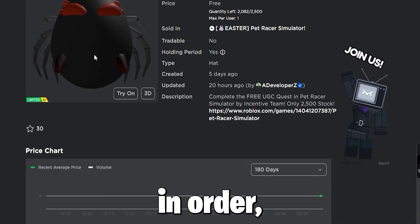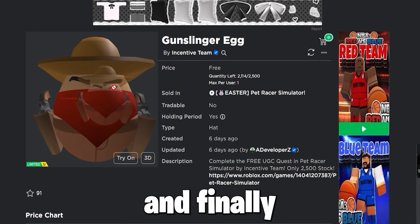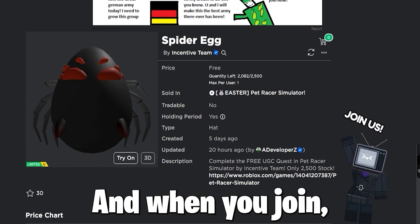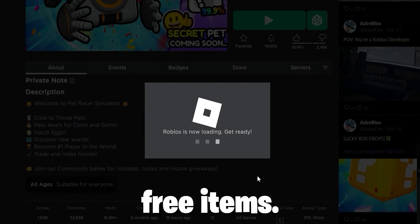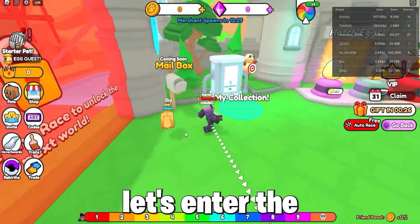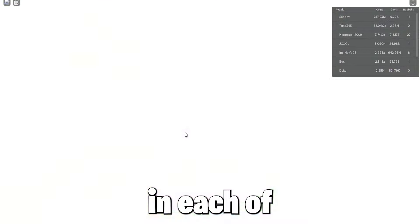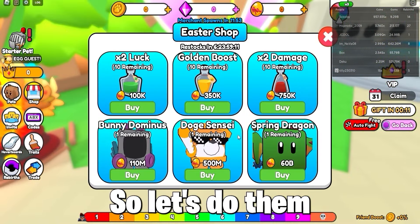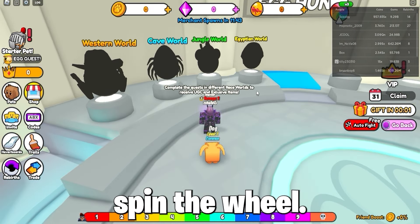Now to get these eggs in order — the Monkey Egg, the Spider Egg, the Gunslinger Egg, and finally the Pharaoh Egg — you must join Pet Racer Simulator, wait for the game to load, and complete a quest to get these free items. Let's enter the Easter event world. As you can see, you must do a quest in each of the four areas to get these four different in-game UGC egg items. Let's also get some free rewards firstly from daily play and spin the wheel.